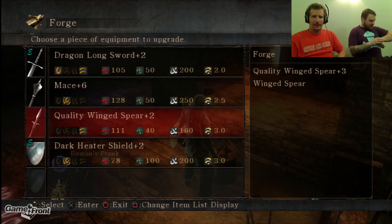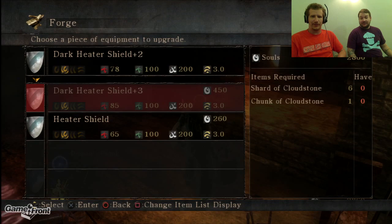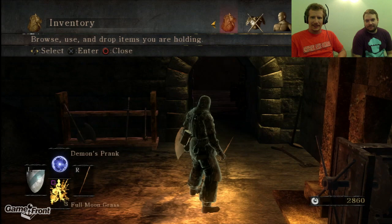When did you get the Dragon's Longsword? In the last video I did with Mitch on Friday, we had an epically long run and I found some really good stuff. I don't have the required materials to do that — Shard of Cloudstone and Chunk of Cloudstone. Oh well. So there we have it. Now I've upgraded my weapons.